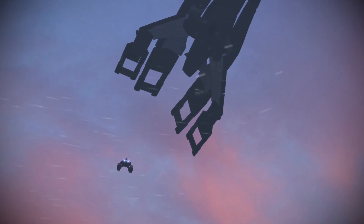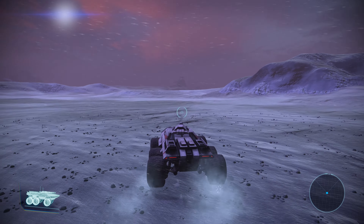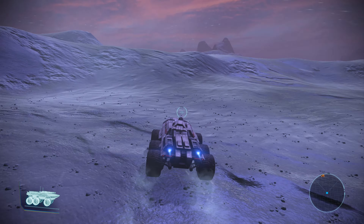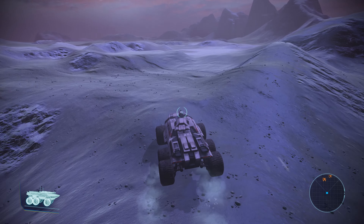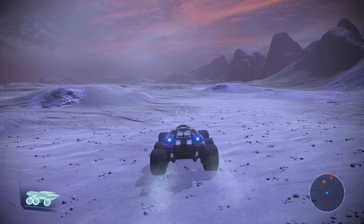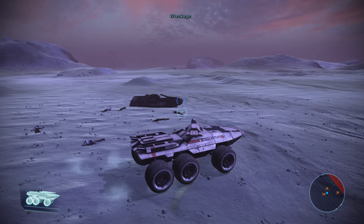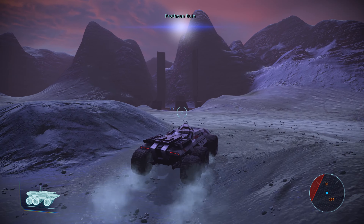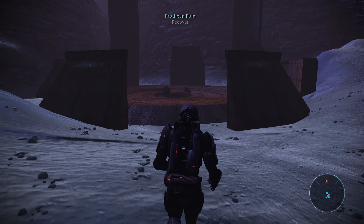G'day everybody and welcome back to our curated playthrough of Mass Effect. Here we are back in the Tereshkova system on the planet Antibar. I did have a watch of the previous episode and realized I completely missed an interesting structure here after we defeated the Thresher Maw. We were a little too distracted with all these dead Geth and dead people to notice there's actually a Prothean ruin here, so let's quickly make our way out and investigate.